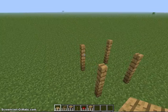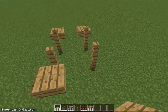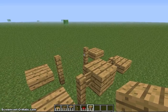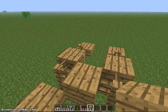First you want to get some fences, put them two high with a gap in between each one. You want to put wooden slabs outside and wooden planks in between there.